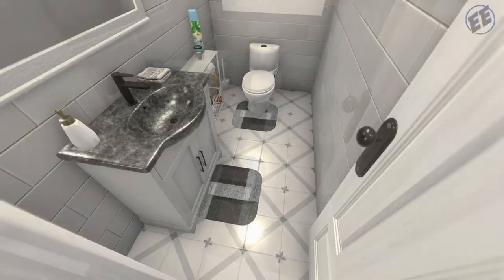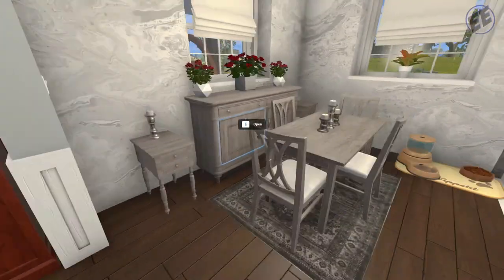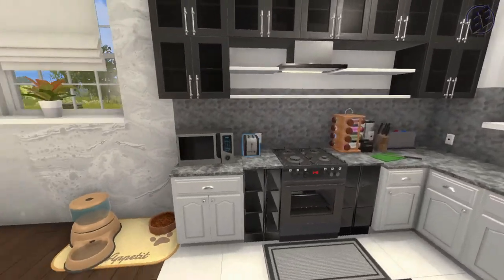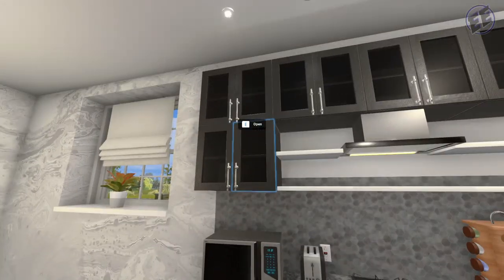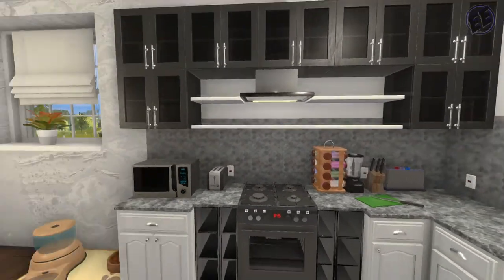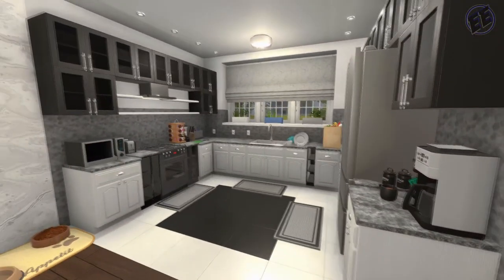Coming in here we have a half bath downstairs — a toilet and a sink, keeping it simple, that's all guests need when they're downstairs. There's a dining room — a nice tidy little dining room — and a fairly well-appointed kitchen. I did not go hog wild filling all the cabinets with dishes as it just slows the game down. I've got open shelving next to the stove for cooking implements, pots, pans — things you'd want at arm's reach. Not bad, I like that kitchen.